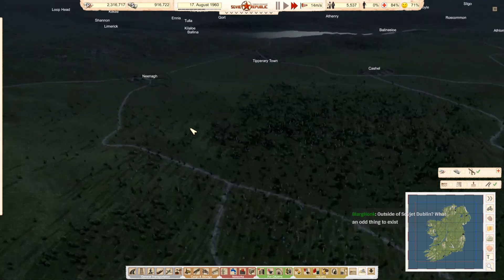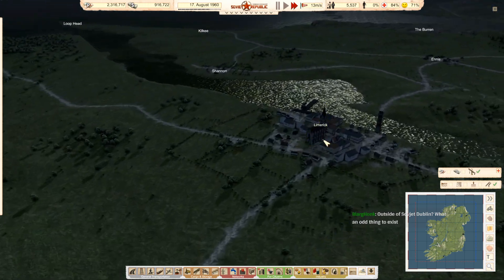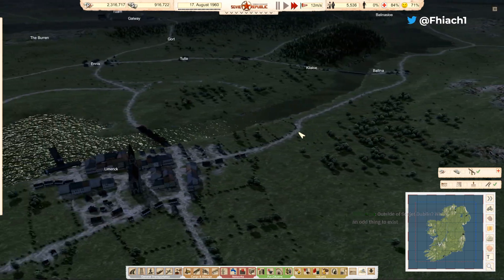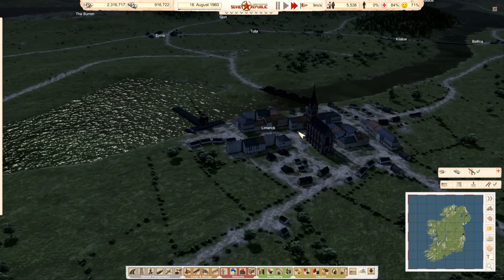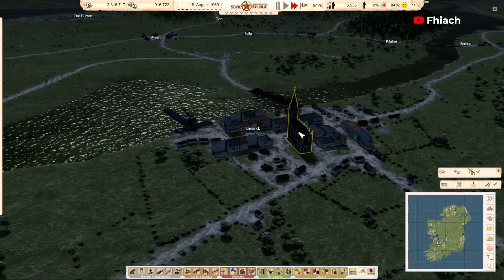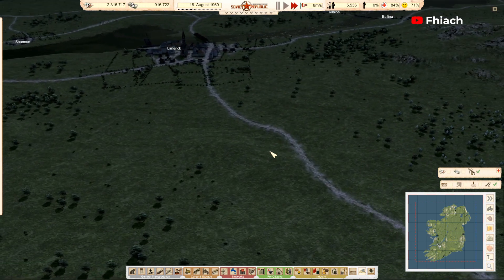Historically, Limerick was the communist city around 1916. But the IRA didn't like that, so they put it down. Didn't want it interfering with the rebellion.